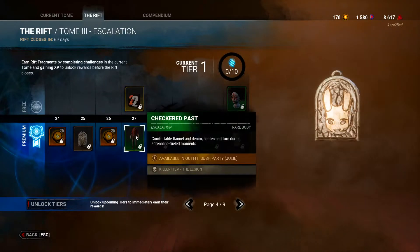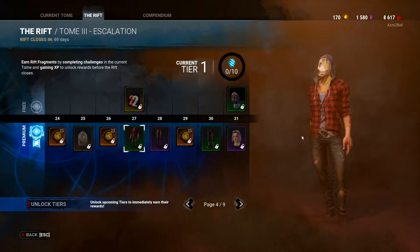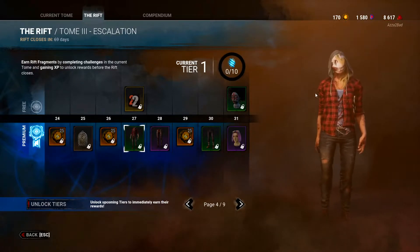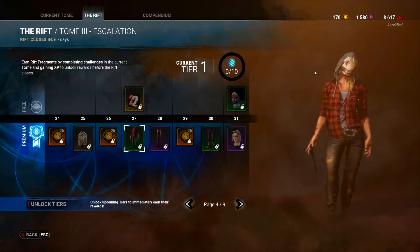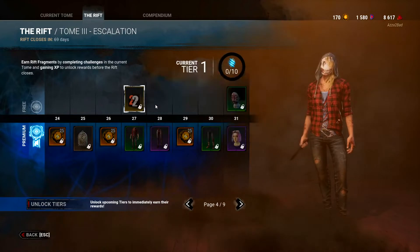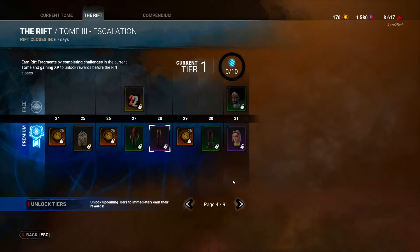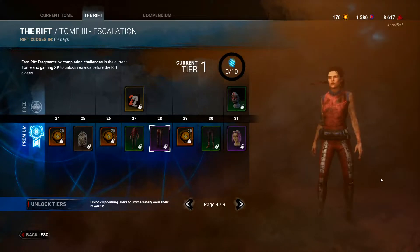The Checkered Past outfit — everyone is saying this looks like Nea's style, and there's more evidence to suggest the next killer is probably Nea. I kind of like it to be honest, but I don't really play Legion sadly. I do like that outfit though.